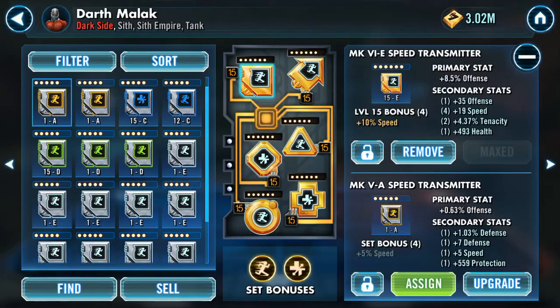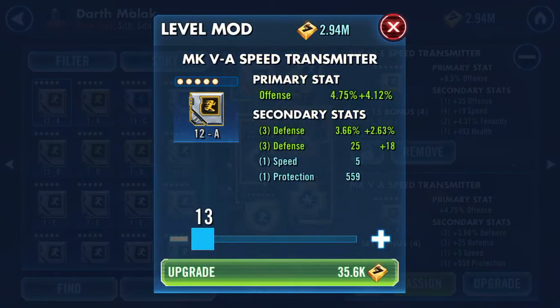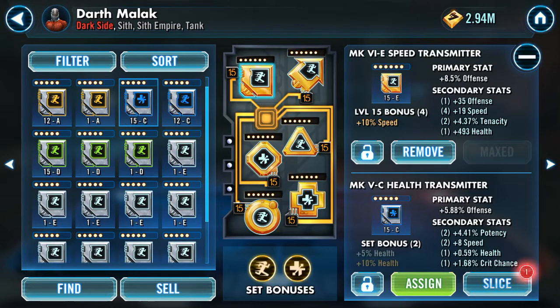I check mods at level 12 before committing. Look at that — perfect example, thank you CG, deny it all you want. That's why I don't go straight to 15; I check at 12 first. This one is a throwaway — five speed is not helpful at all. That sucks.